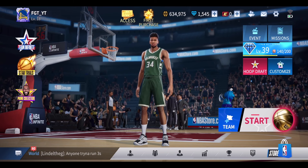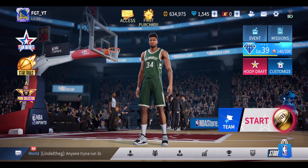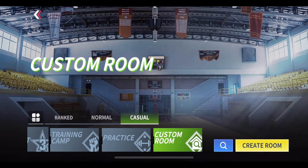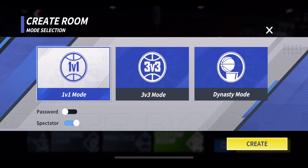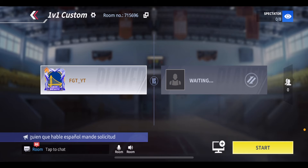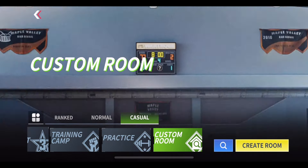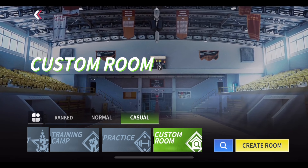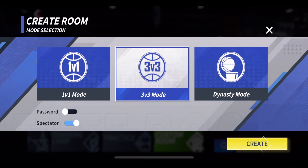If you want to play a non-ranked 3v3 match against people you know, go ahead and hit start, then go to 'Custom Room' — someone will need to create a room. Select what mode you want to play, whether that be 1v1, 3v3, or even the dynasty mode. At the top of the screen it gives you a six-digit code. Tell your friend this code and they just need to go to start, custom room, hit the search icon, and type in that six-digit code.